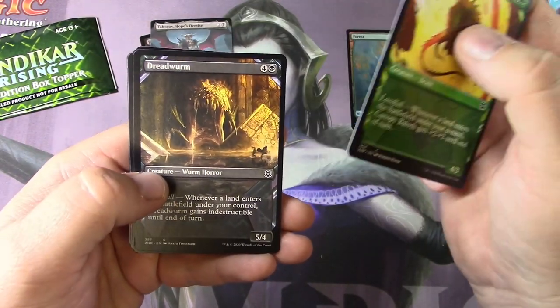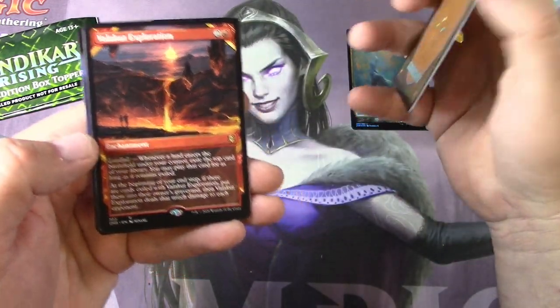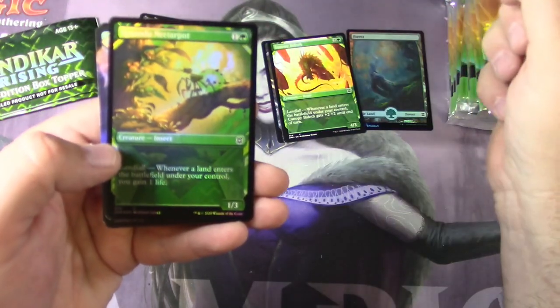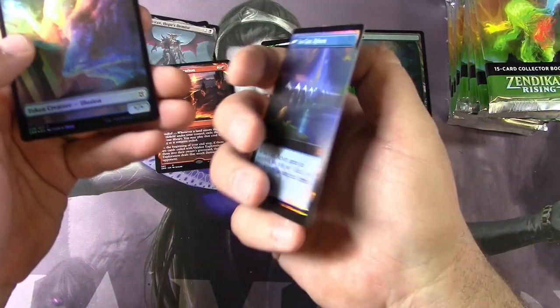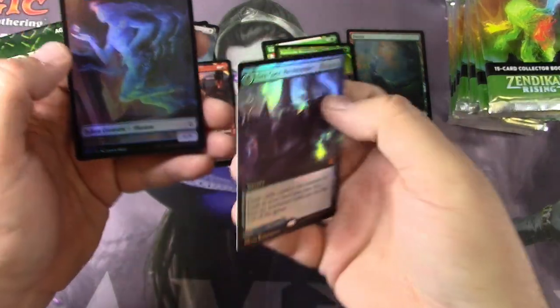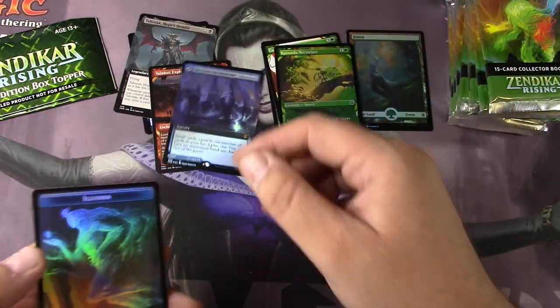Got a Dread Worm — cool alternate art, I'm okay with that. Valakut Exploration. I'm going to scan these up later. Kazandu Nectar Pot, Seagate Restoration — Foil Mythic Box Topper style, so that's probably going to be pretty decent. Haven't really kept up with the prices on these right now, so we're going to scan them up in a bit and find out.